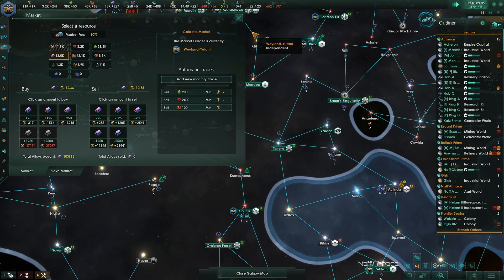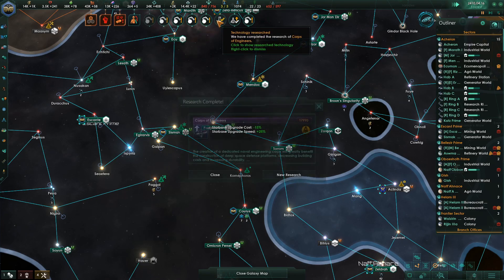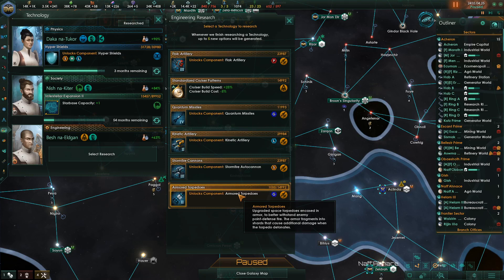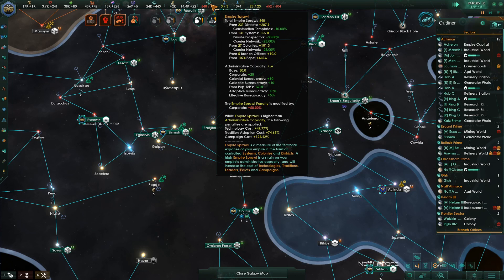Research actualized. Ships upscaled. Upscaling complete. Armored torpedoes, Stormfire autocannons — it's just cranking up because the repeatables are coming. This is the thing I want to get done here.